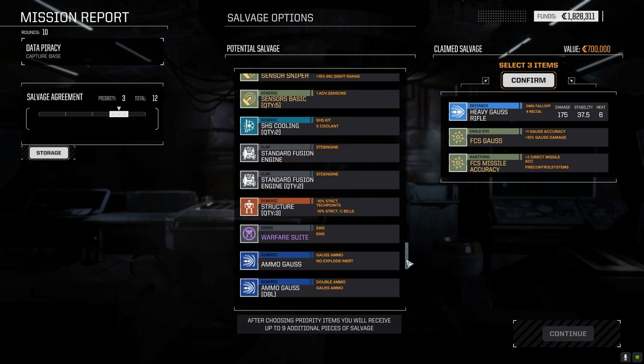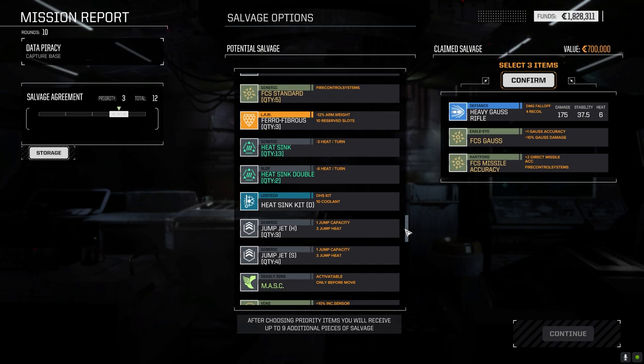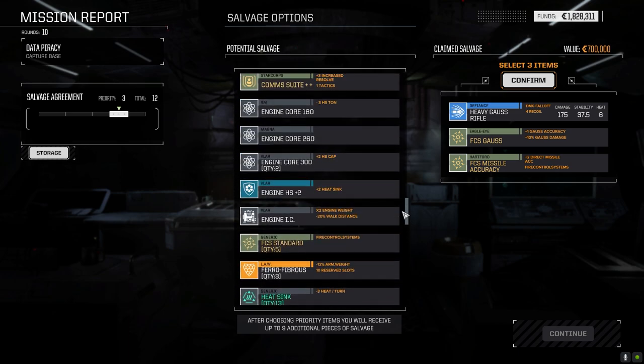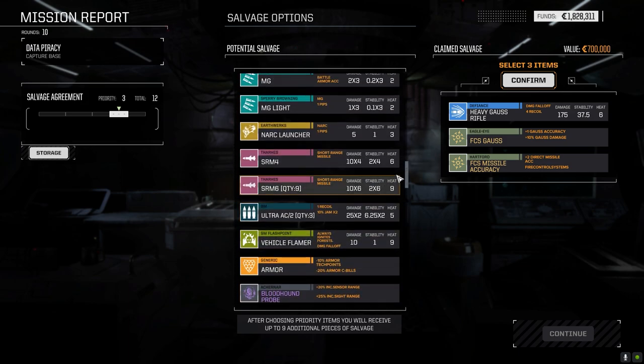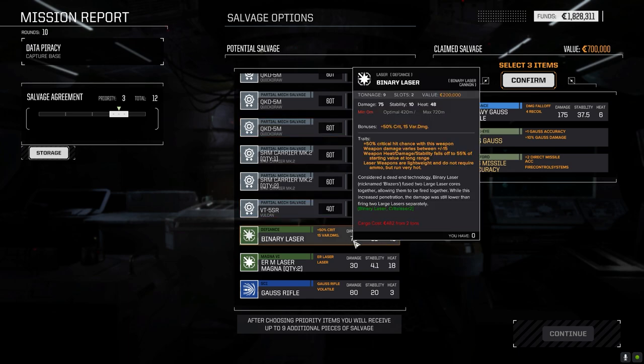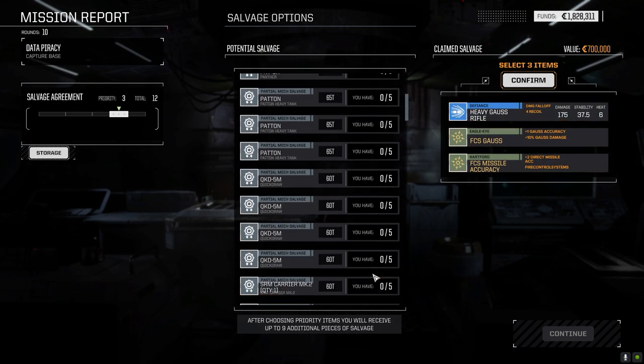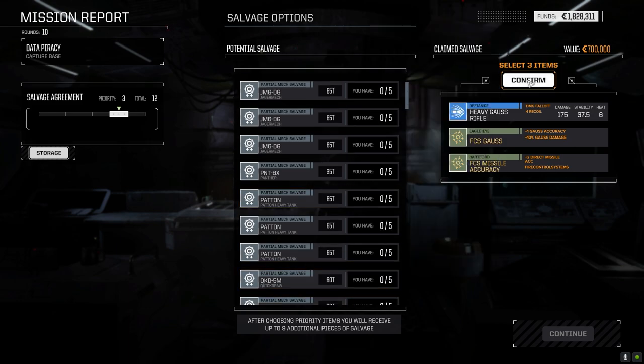We don't need mech parts. We're going to take the fire control system because we're building the Orion. The Jagermech parts would be interesting but we can't assemble it so there's no point. We won't see a heavy Gauss very often, and the fire control system Gauss plus missile accuracy is really nice - we can definitely use that on the Orion. Rather than putting in the command console we could put that in, especially if we're using both Thunderbolt 20 launchers.